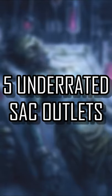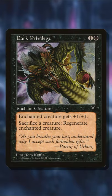Here are five pretty underrated and affordable ways of sacrificing creatures in Commander. Dark Privilege is not only a good sac outlet for free, but one that you can actually use to regenerate a creature.